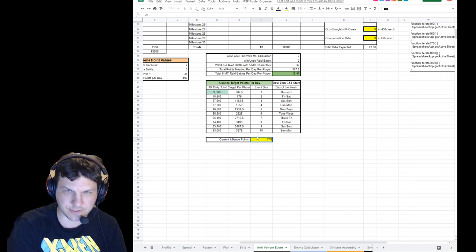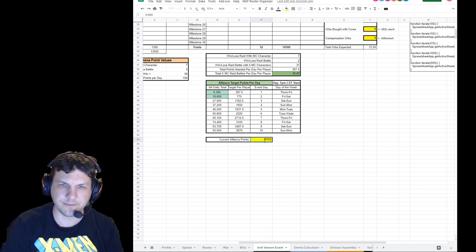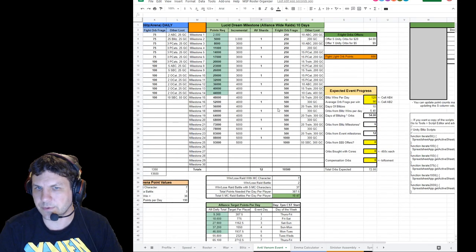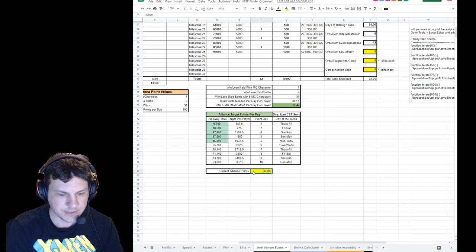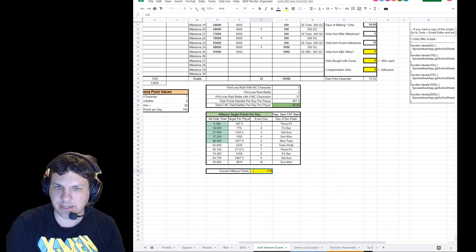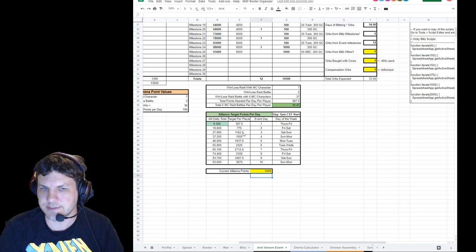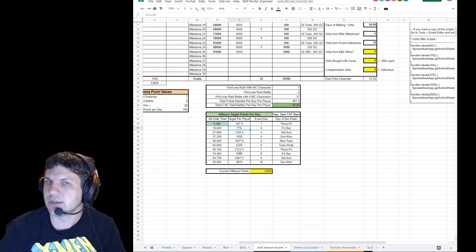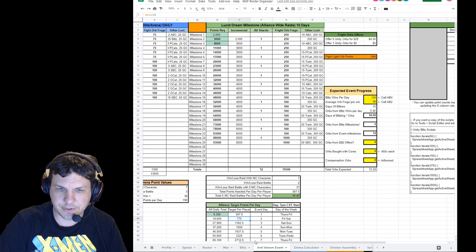If you've got slackers in your alliance, you can track the target per player here and see how it's stacking up on each event day. I try to help out by explaining which day each event day is — for instance, this one started on Thursday, so 7 p.m. Central Thursday to 7 p.m. Central Friday is the first 24-hour period. As your alliance earns points, put it in the bright yellow box and that'll help you understand whether you're hitting your targets.